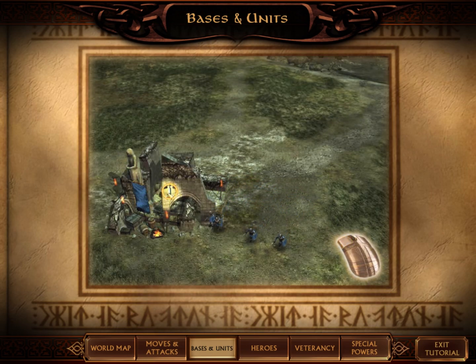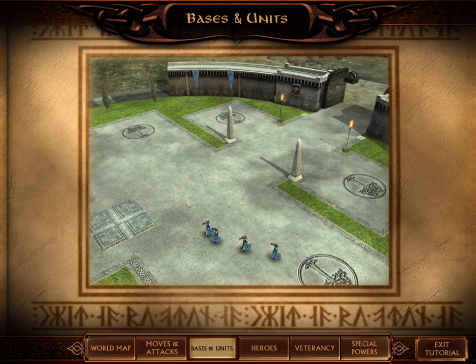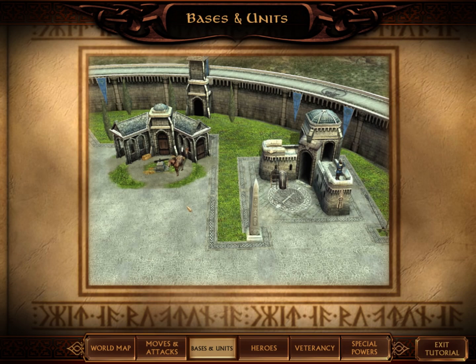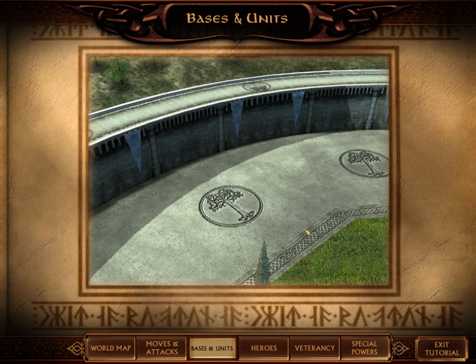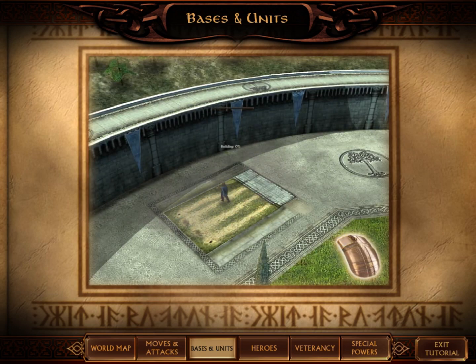Left-click on the Build button to begin its construction. Once your camp or castle is built, you may begin to construct useful buildings like barracks or stables. To create these buildings, left-click on any circular plot in your castle, then left-click on the building you wish to construct.